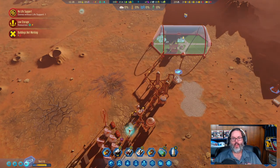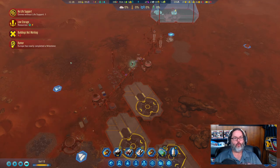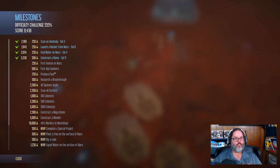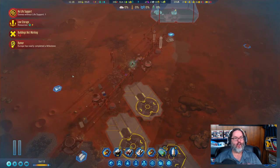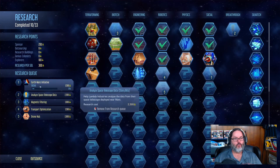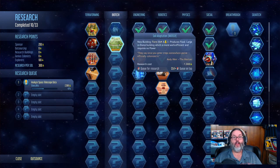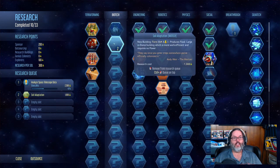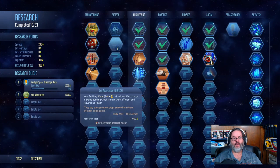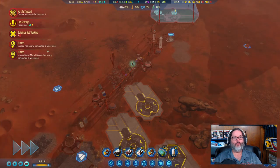The drone swarm research is complete, so now we can build drone hubs with two extra drones each — that'll be good. Back on Earth, Europe is going to research a breakthrough which gets us 500. I'm going to delete that item and — yes, there is the farm! So we'll do the breakthrough, then the drone hub. I'd like the transport upgrade first, then hopefully get the farm.